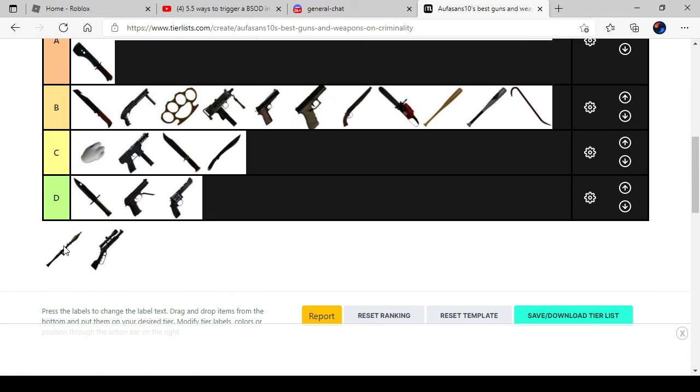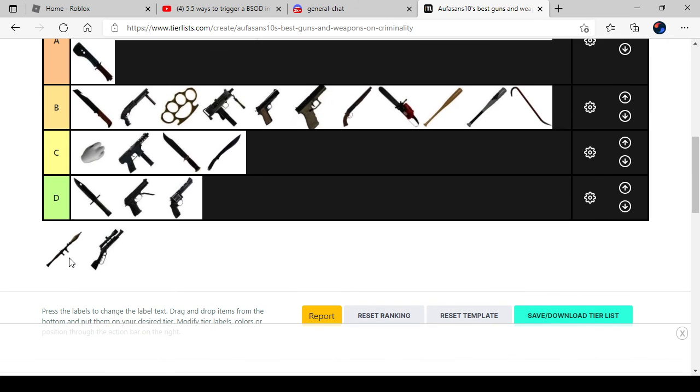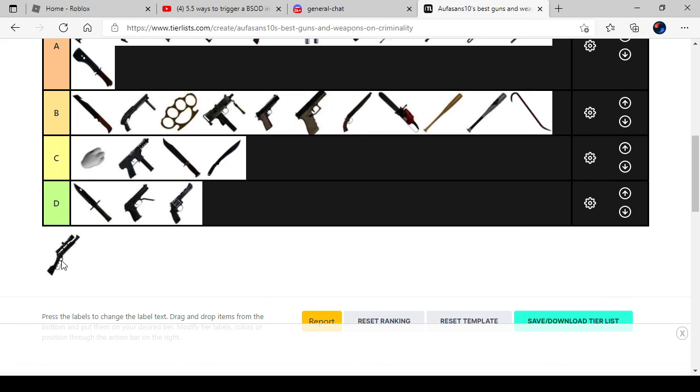The RPG, which came from the Criminality update. The RPG is very overpowered — nobody can beat a person with an RPG, though some people can if the RPG user is useless at refilling it fast enough and then they die. When I got an RPG from my friend last time, I really liked to explode everyone in pieces. So it belongs in A.